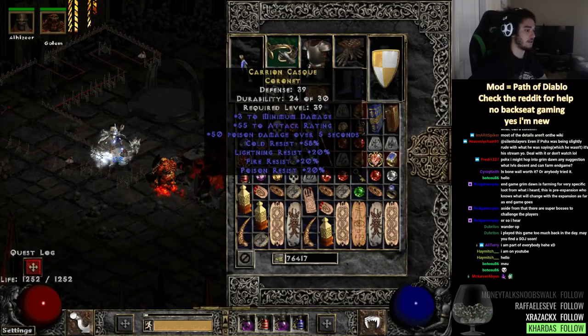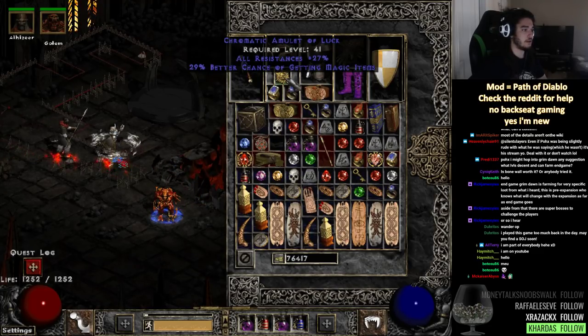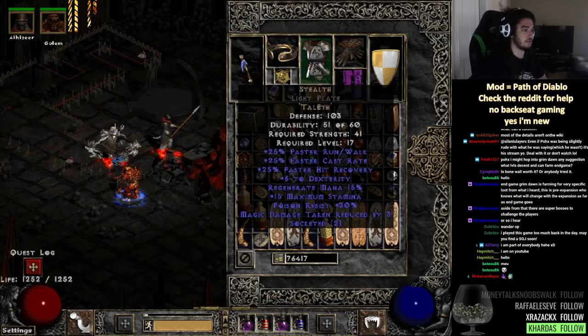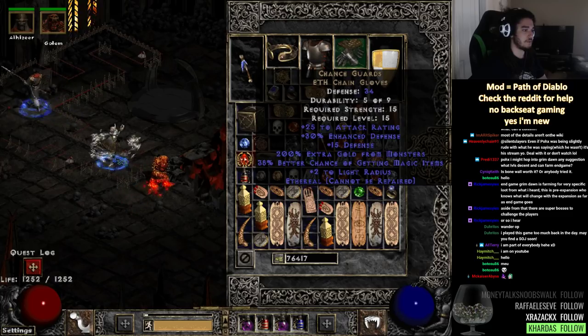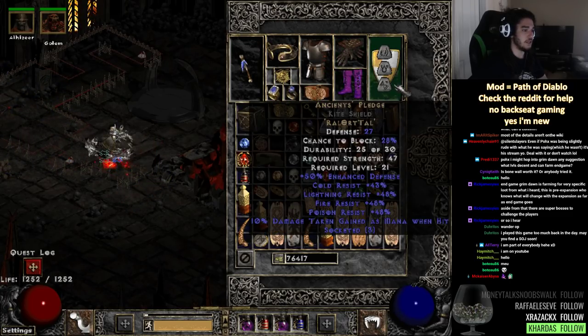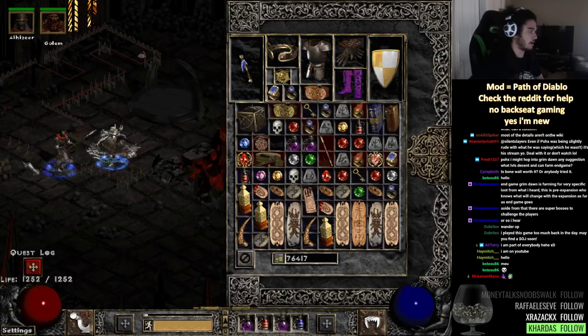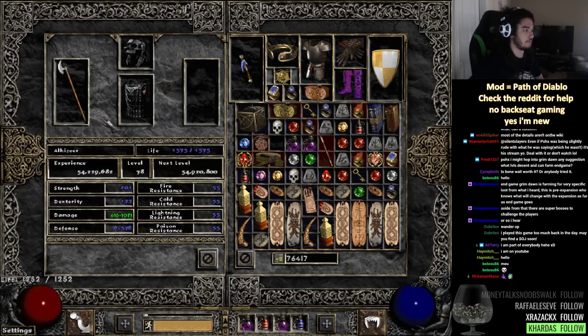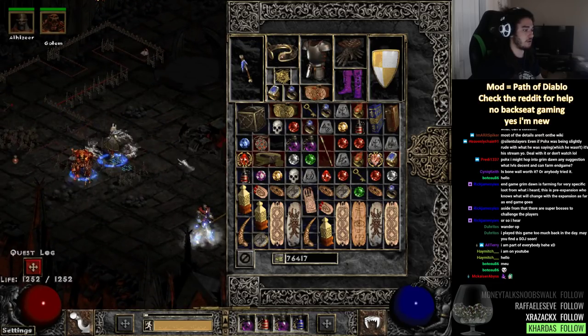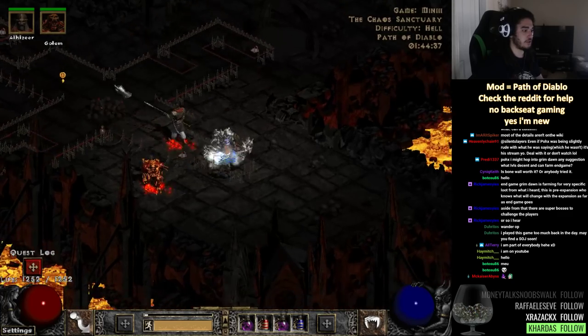To go over the rest of my gear: got a pretty good circlet, here's my amulet of luck, some res rings, a shitty belt. I'm still using stealth in my chest piece, chance guards for magic find, sanders for movement speed, ancients pledge. So all pretty basic gear still. My mercenary is unfortunately using some shitty gear as well - I really have to gear him out.